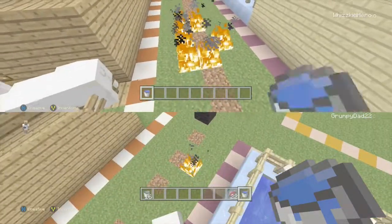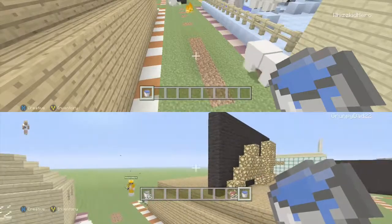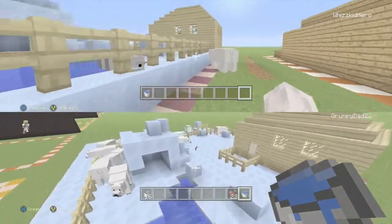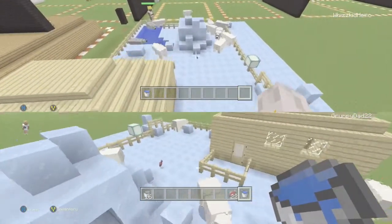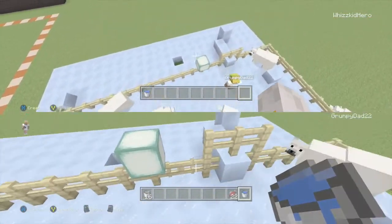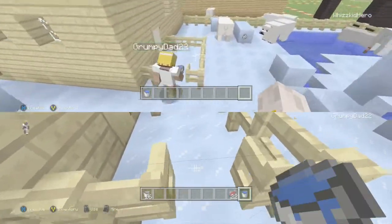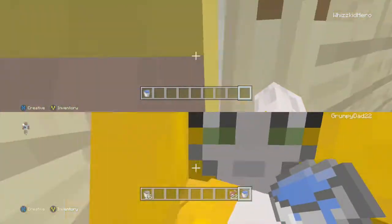Should I take a look at yours first, Grumpy Dad, or do you want to look at mine? Okay, so let's have a look at yours first. Do you want to talk me through it? Where do we start? Well, this is from the polar bear sanctuary. You've got the polar bear cave there, the salmon down there, the polar bear down there — anything to do with the ice. That's a big polar bear. Nice building.